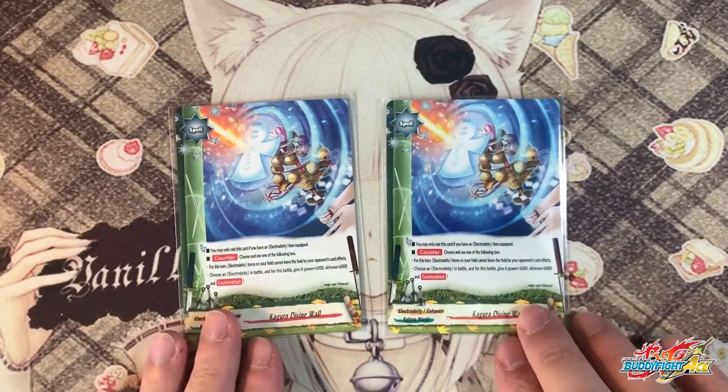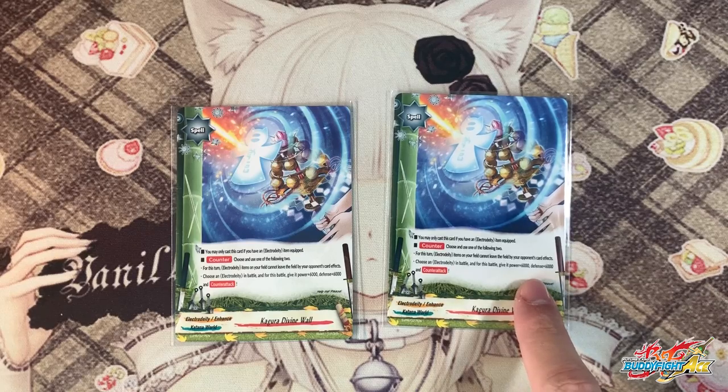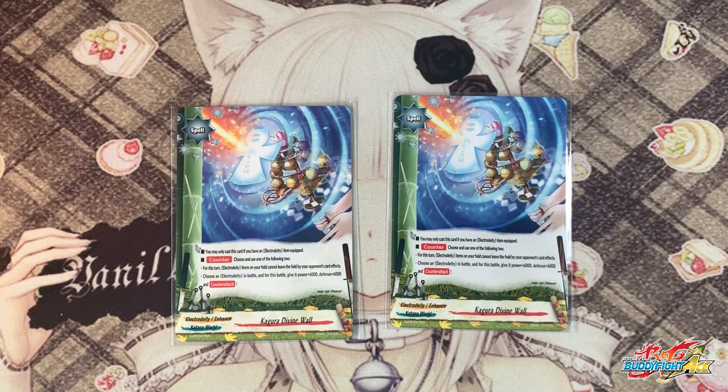Next, 2 copies of the promo Kagura Divine Wall. This card is mostly used against Lost World cards such as Vanity Heart Destroyer because it prevents your item from leaving the field. For this turn, Electro Deity items cannot leave by your opponent's card effects, so Vanity Heart Destroyer won't be able to destroy your Amaterasu. Secondly, choose an Electro Deity in battle and for this battle she gains 6k attack power, 6k defense, and counter attack. Even if you're not using it for anti-sand-field, you can use it as a negate — 14k defense plus 6k makes Amaterasu 20k defense, practically a free negate, and with counter attack your opponent will smash itself in the face. So 2 copies.